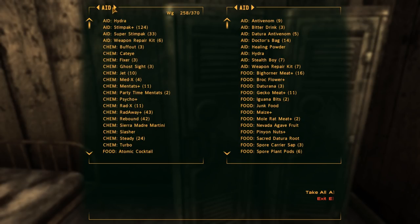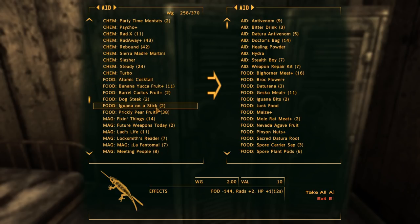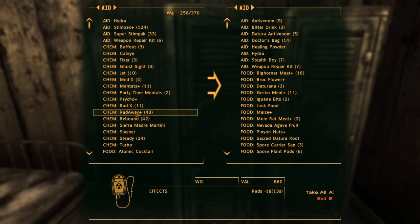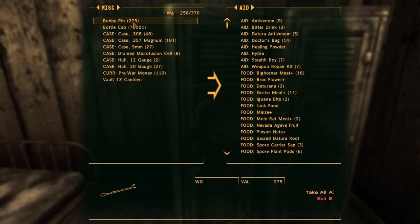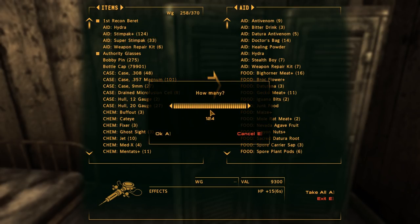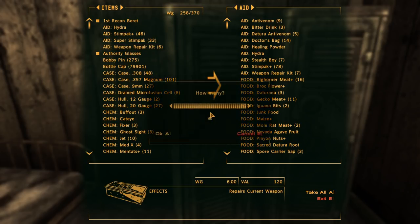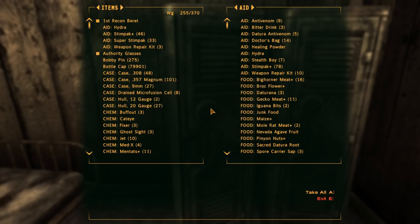I'm just sorting through my inventory. I've got a lot of stuff I need to get rid of because there's no way I can carry all this with me. I'm on my way to start Old World Blues. Making sure I have plenty of Stimpaks — I don't think I'll need 124 Stimpaks; maybe 40 or so ought to be good. That takes my weight down a bit. These weapon kits as well — probably don't need all of those.